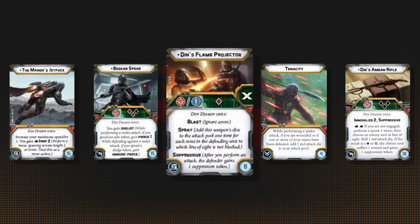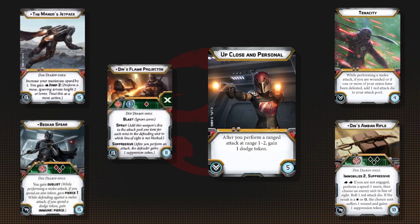His flamethrower is okay if you're facing large groups of troopers, but it's pretty expensive for a one-time-use item. Up close and personal is good for a more shooting-focused Din.